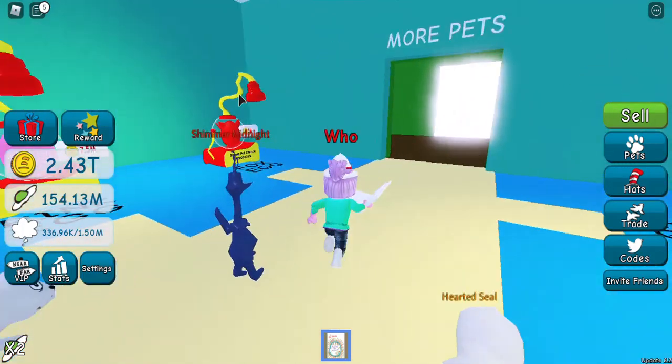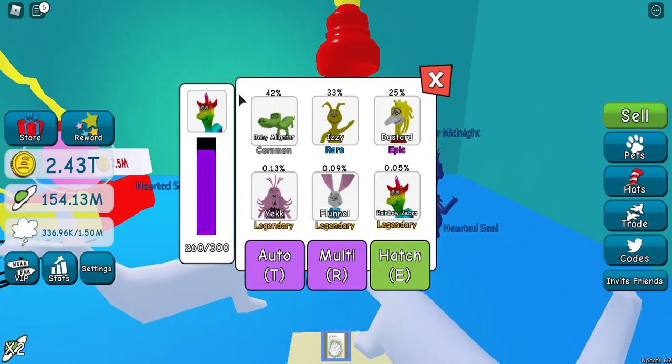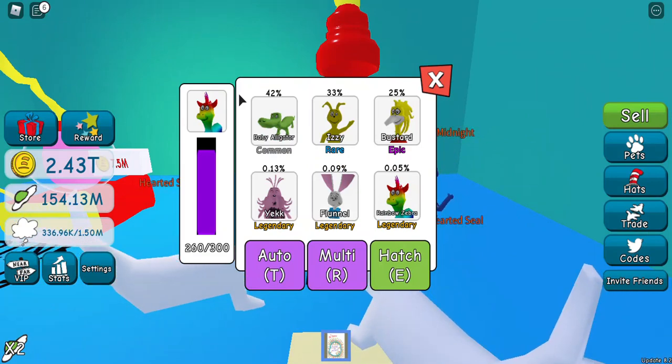This setup works for any of the eggs. Once you have it set up, you can run it on any of the eggs. You don't have to keep redoing it every time, which is nice. Once you have the egg, bring up GS Auto Clicker. You're going to go to options, recording, multiple clicks.